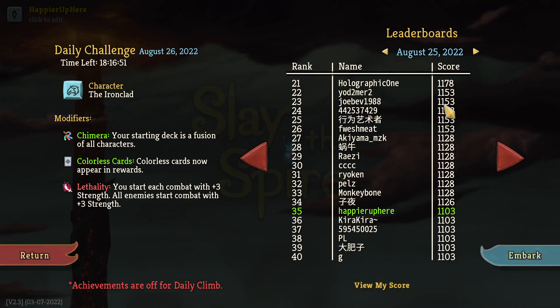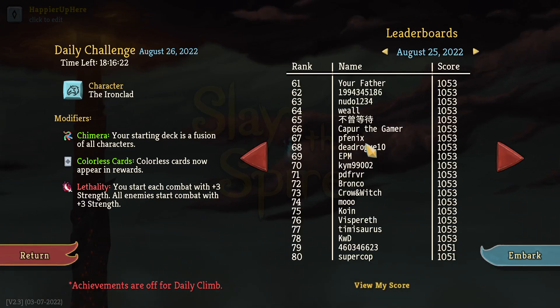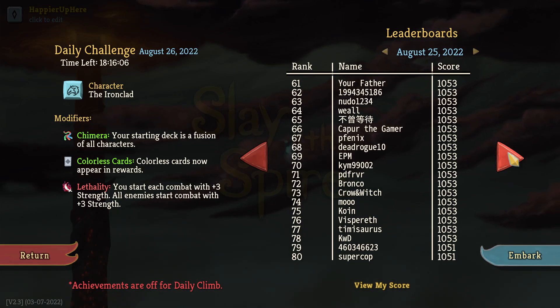Monkey Bone and Pelts got slightly more points than me without going for curses. Joe was also able to perfect everything — again I suspect without going for curses, so a higher score would have been possible. Graphic One ended up 21st. I missed two out of three bosses. I think the curses really helped me reach that score. Pelts missed one boss too so could have had a higher score.